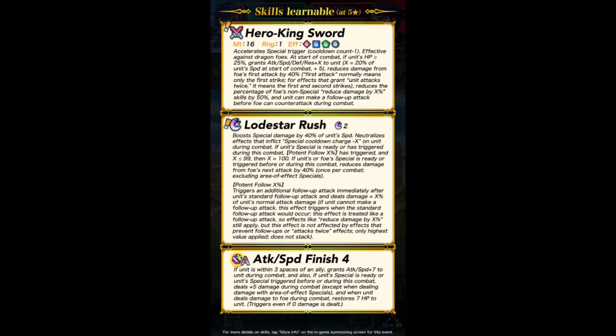Free desperation and DR piercing — this Marth is nuts. Hero King Sword is nuts. This is going to be your dragon buster. I guess this is how you kill Brave Korn.